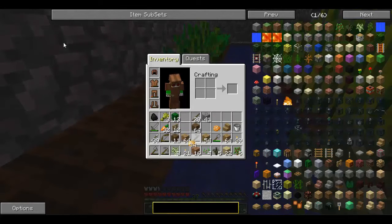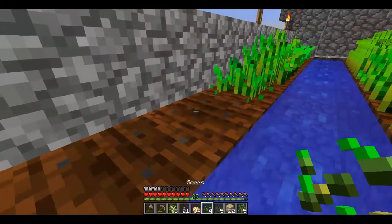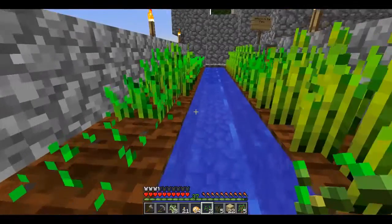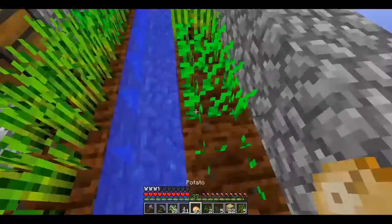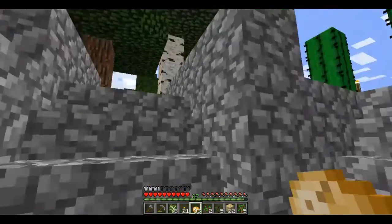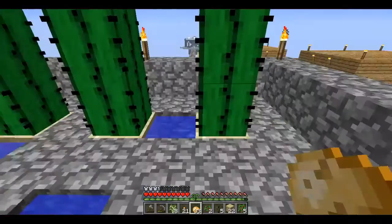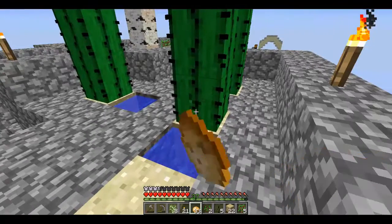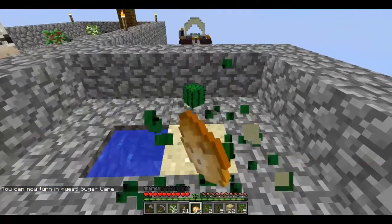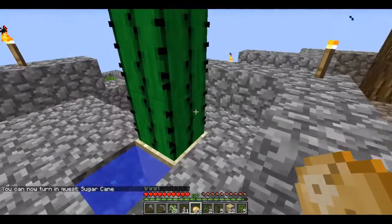Those are all potatoes - I got a lot of potatoes. That is wheat. I need wheat for cookies, that's what I need the wheat for. Trees are growing good. I'll put these in the cooker in a minute. There we go - cactus, cactus, cactus - and we have enough to turn in the sugarcane quest.